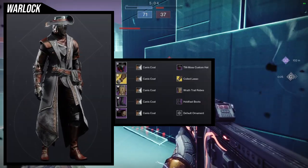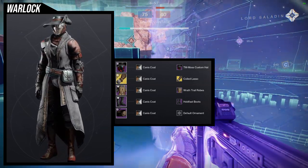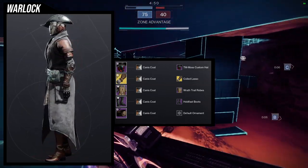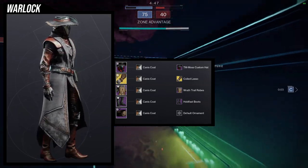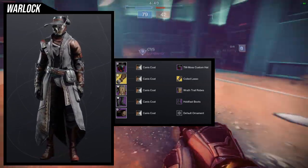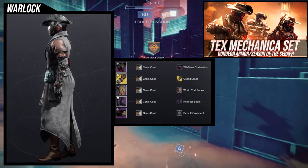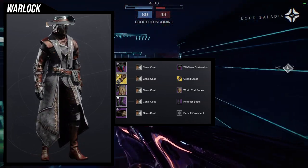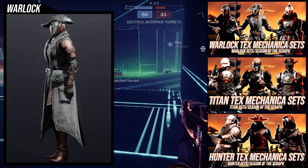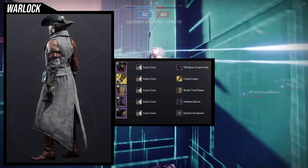Last but not least, we're going to be using the bond. This is so weird for me to say because I almost never make a set just for the bond. The whole reason I'm doing it is because it goes so well with my cowboy look for my warlock — most of you probably haven't seen my cowboy look yet, or my Spire of the Watcher armor set review. I also have individual sets but I can't put them all in one video. I think it looks amazing. For the helmet, the TM Moss Custom Hat is what we're using. The Coiled Lasso ornament for the Ophidian Aspect is what we're using because it looks amazing.